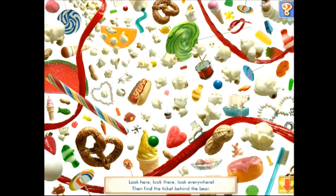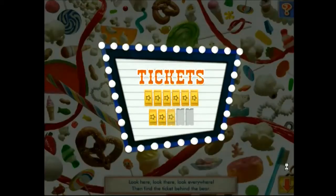Look here, look there, look everywhere, then find the ticket behind the bear. Earn two more tickets to unlock more funhouse games.